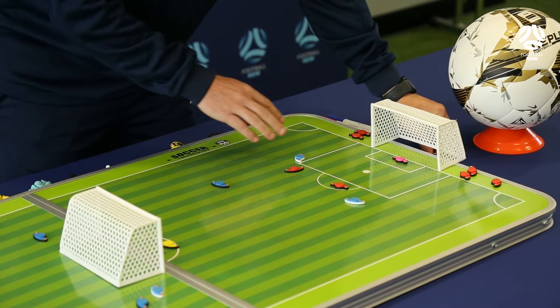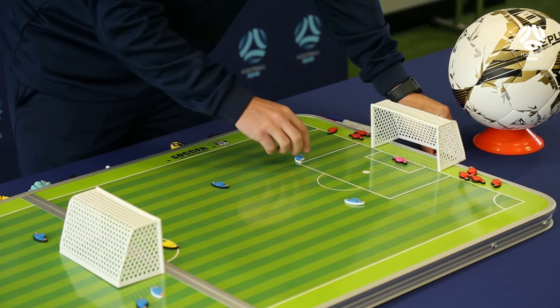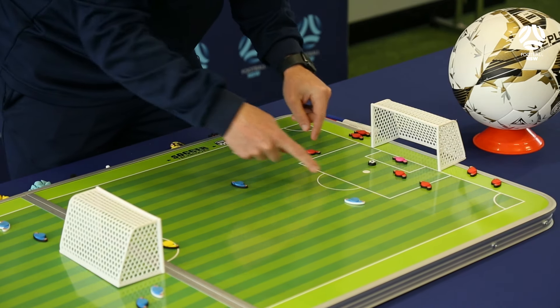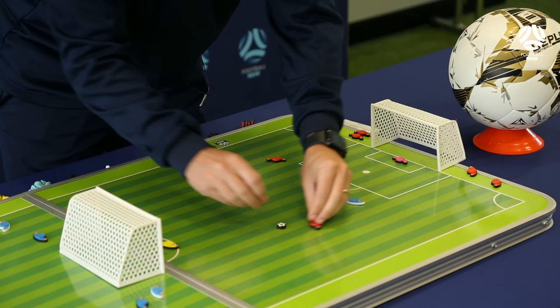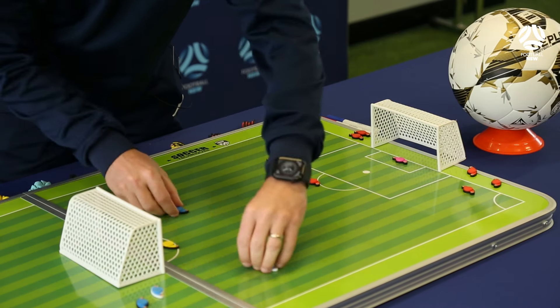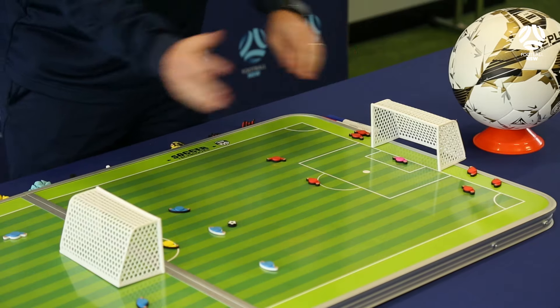Once they've scored, the players who were just defending go off, one of the attackers goes off, the ball will come out from the goalkeeper, and three new attackers go against two players who were just the attackers but now become the defenders. They go through and try and get a goal. Again, defenders off, one attacker on, three new attackers join and we just go back and forth.